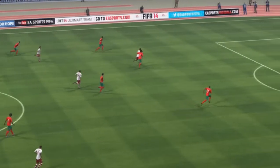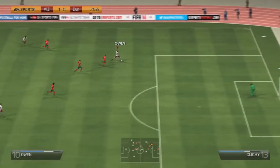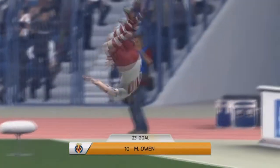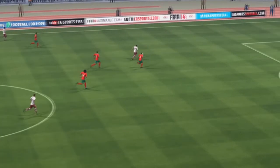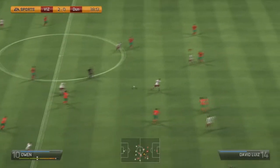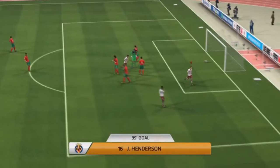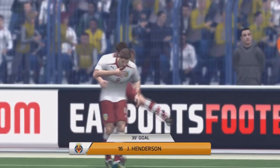Good through ball — Michael Owen, what is he going to do? He finishes and makes it 2-0! What a steal by Sturridge and what a finish by Michael Owen. I see that run by Henderson — and he makes it 3-0! Nothing can stop this squad right now. This squad is so wonderful — 3-0!